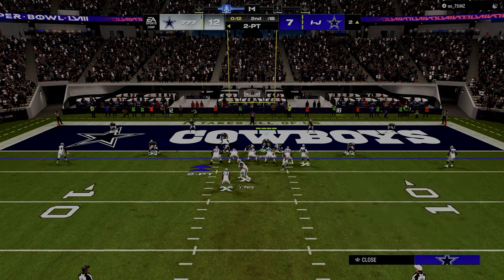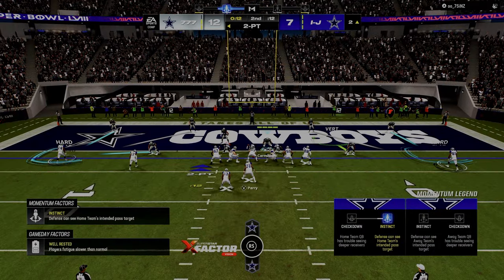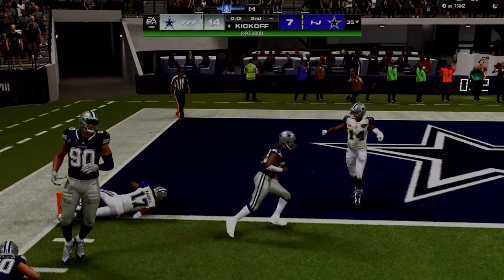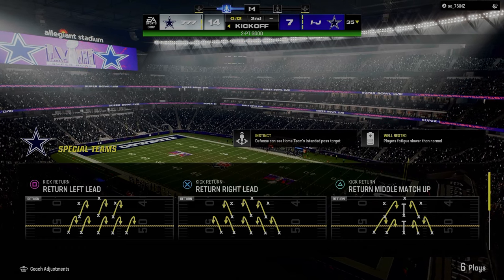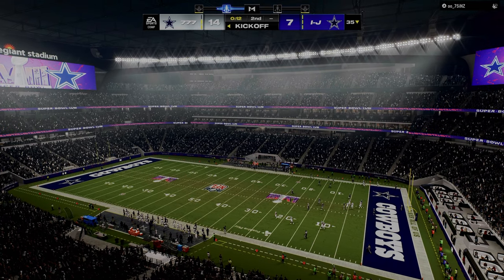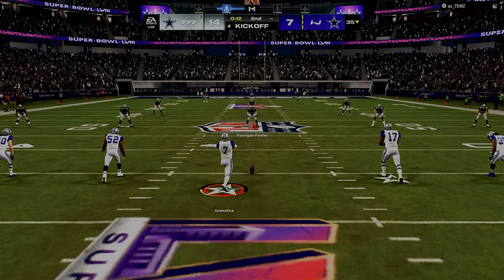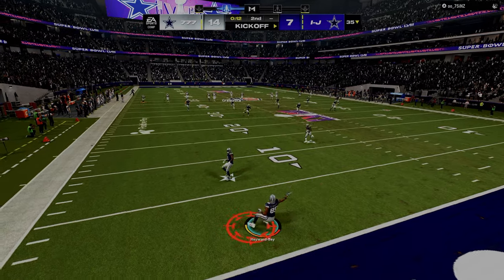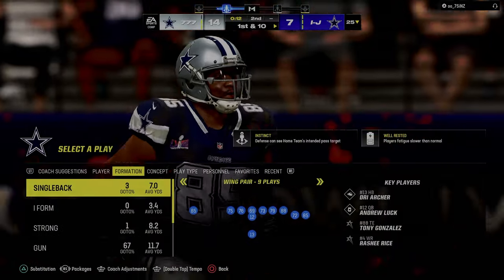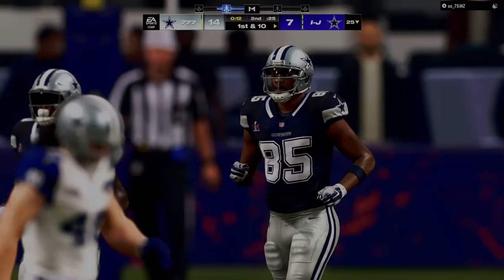I'm trying to get him to throw the bubble screen here. I need that to stop it. I guess you have to press up against that. 12 seconds, end of half — what do you think we do? I probably fear a catch here just because of the way he's been playing. Try to get a big play and then hit a field goal. Some people like to run this out. I don't really like being in the middle of the field, but you have three timeouts. There's a lot of different theories here.